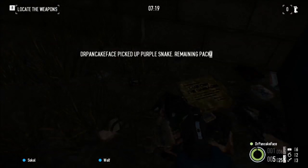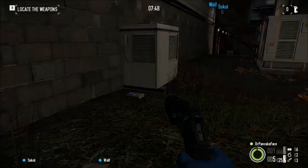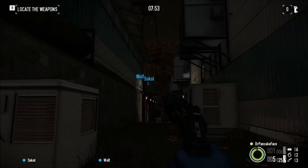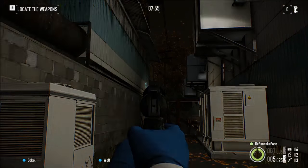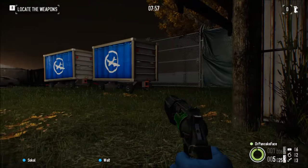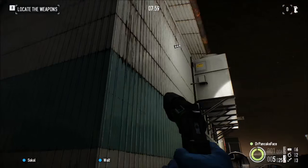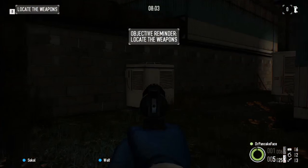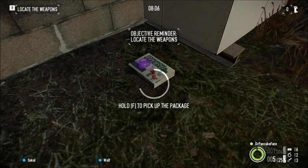Here we got package number 15, we are behind hangar number 1. Coming from where you spawn, if you go right, we are all the way over here at the edge of the map — as you can see, there is the gate, this is hangar 1. If you go behind hangar 1 and look next to this AC unit, you will find package number 15.